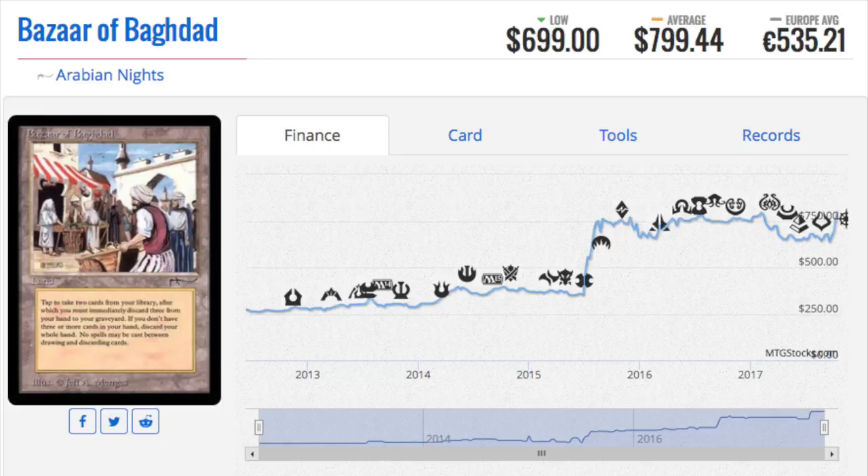I don't think Bazaar of Baghdad is going to get that much cheaper in time. Definitely a solid Dredge card. If I could pick any set to go back in time and open, it would absolutely be Arabian Nights. You pay $3.25 a pack and you have the potential of opening an $800 uncommon. That, to me, is even better than Unlimited. Beta is nice because everything in Beta is kind of semi-valuable, but if I had to open Unlimited or Arabian Nights for the same amount of money, it would definitely be Arabian Nights.